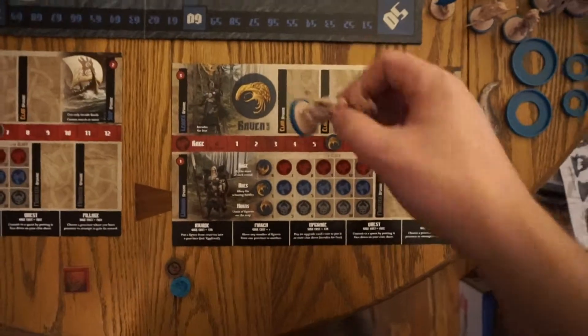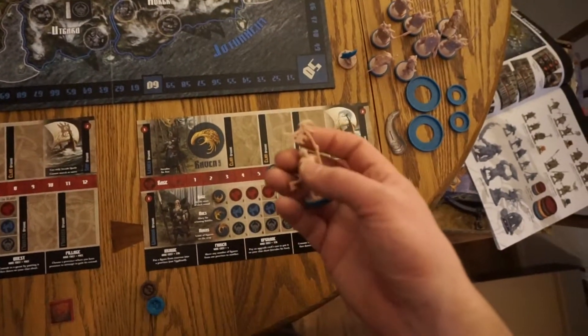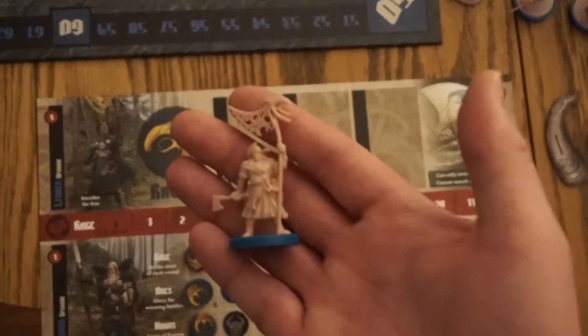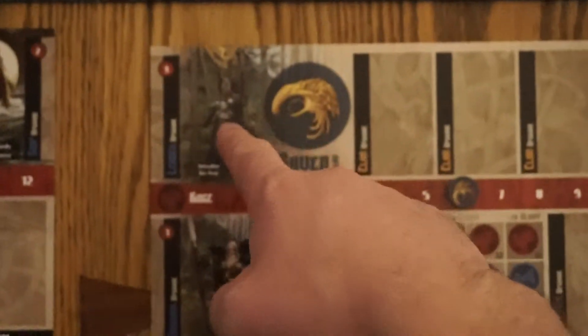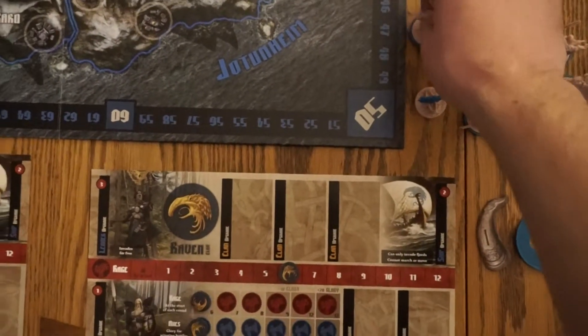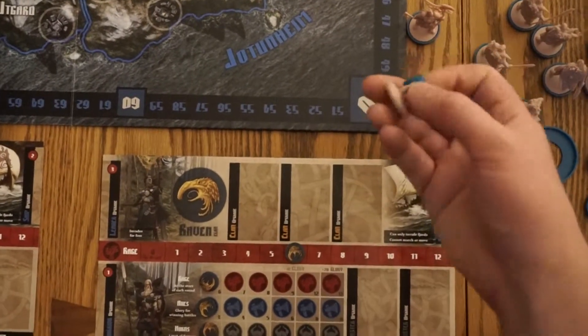Now each clan — let's just choose the Raven Clan — each clan has their own specific leader, and it should match the pitcher. So each clan has their own leader and their own boat.